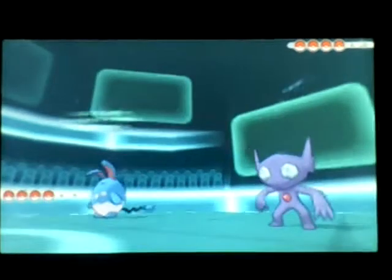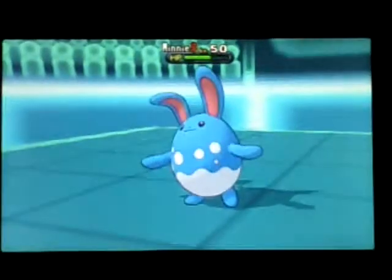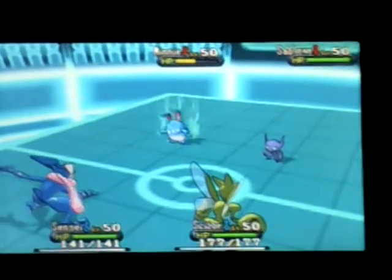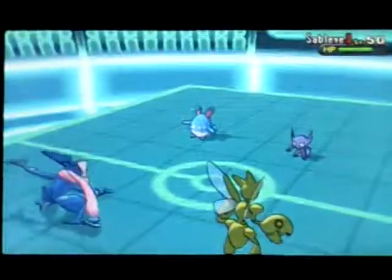I'm going to start off this battle with Greninja and Scizor versus her Azumarill and Sableye. I use Bullet Punch immediately on the Azumarill to make her waste her berry — I assume she had a berry set, which is usually what I end up seeing with Azumarills. After I use Night Slash on Sableye, a Belly Drum comes out, which lowers its health even more.